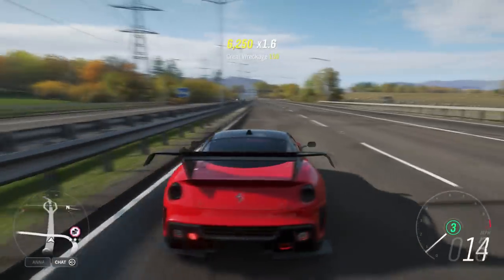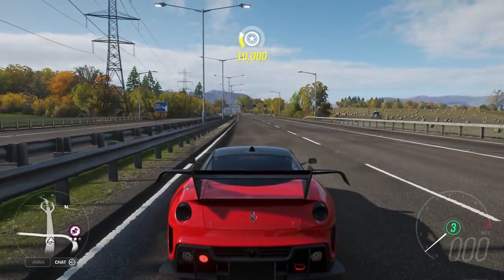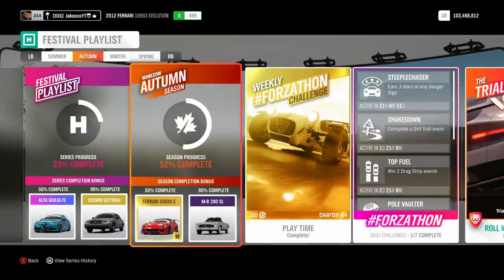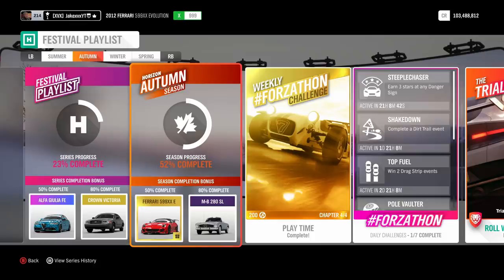It is unbelievable, and if I didn't crash into that fence right there it would have continued. But yeah, it is easily 300, possibly even 310 miles an hour. And this is how you get it: in the festival playlist for autumn, 50% completion will get you this Ferrari 599XX Evolution for free, as well as a Mercedes-Benz for 80% completion.